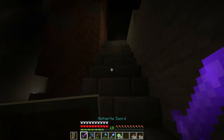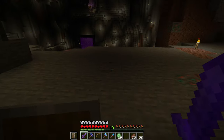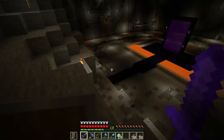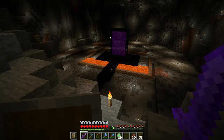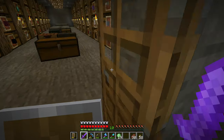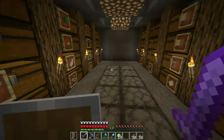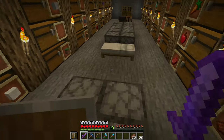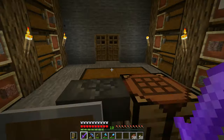We might build a slime farm at some point. Let me get back up here — I need to look at the two staircases. The main staircase needs to be this one because it's coming down opposite the gate, definitely. We have quite a few slime balls and we unnecessarily crafted a lot of sticky pistons with them.